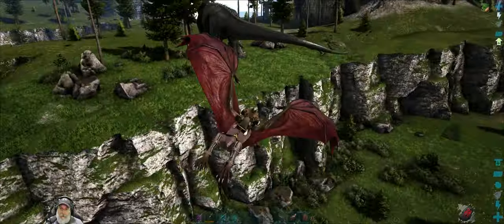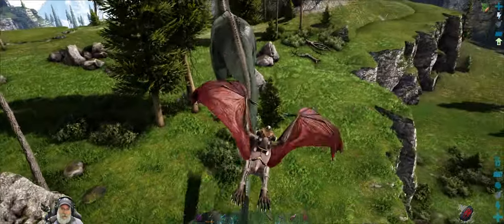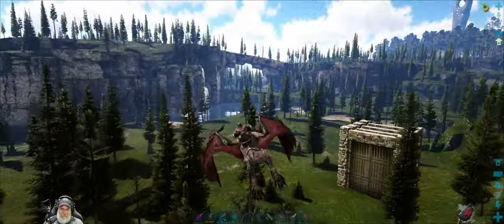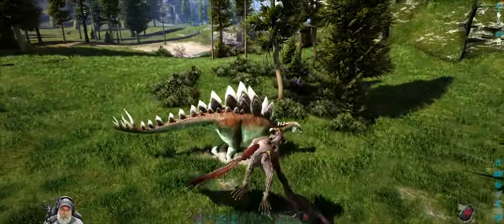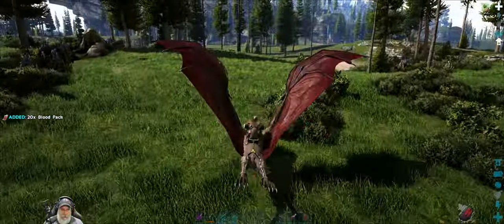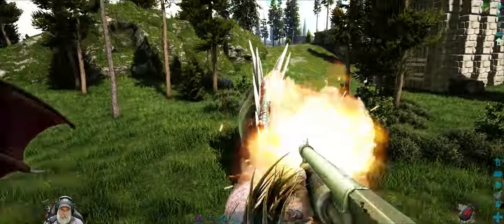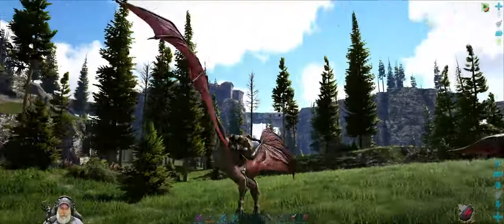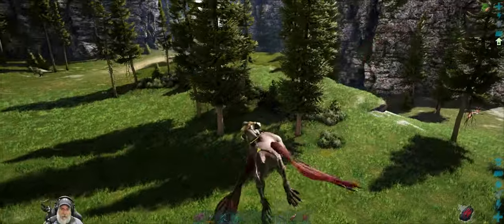Everything else in the area seems to be herbivores for the moment. Did you just drop an egg? No, you dropped a deuce. You're getting a little too close for comfort, I think we better get you out of here. Come over this way — do not hit my Rex. Let's go over and deal with this alpha, because they move fast and it's always possible they could come over this way.